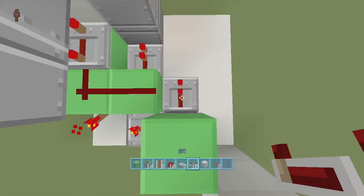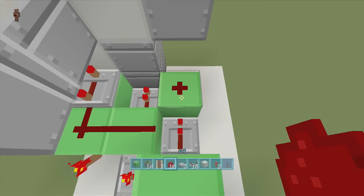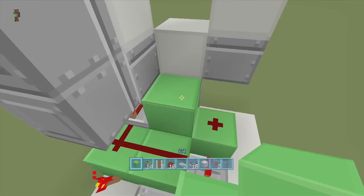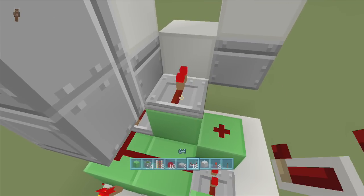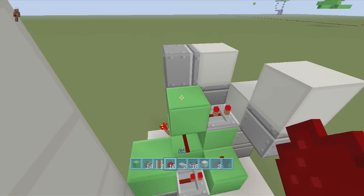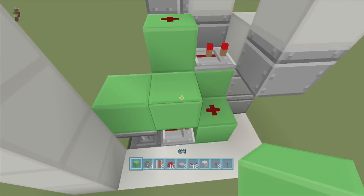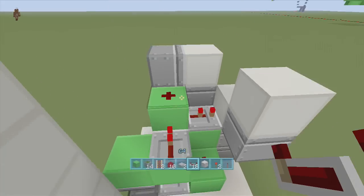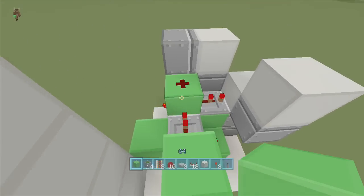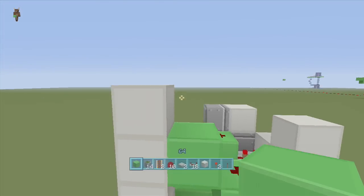Coming out of the upward-facing piston put a repeater on one tick delay, a block in front of the repeater, dust on top of that block, and a block to the left of the dust. Off that block put a repeater set to two ticks delay, a block behind the repeater with dust on top. Next to this dust, above the one tick delay repeater, put a block with a one tick delay repeater going into it. Put a block up behind the one tick delay repeater with dust on top, then a block to the left of the dust.